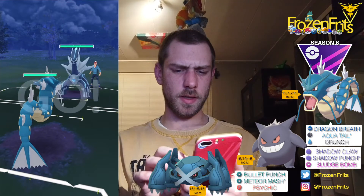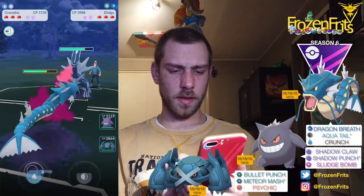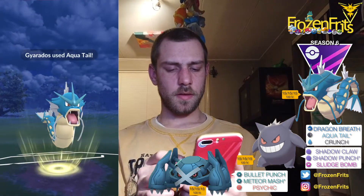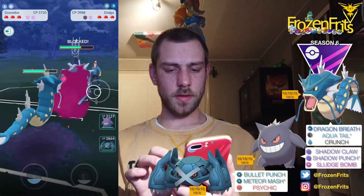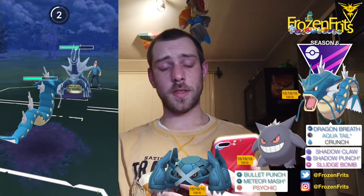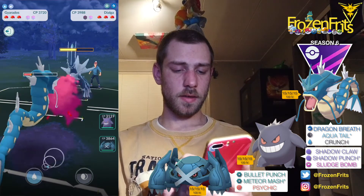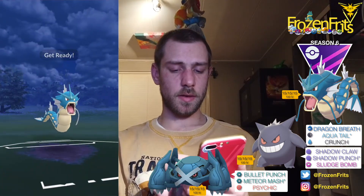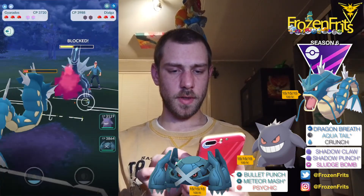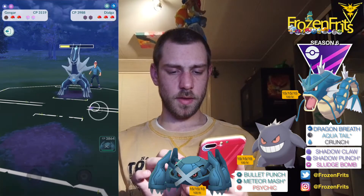Okay, we're gonna start off against the Dialga again, so I'm just gonna do the same thing. We're gonna take off an Aqua Tail — okay, he shields that. We're gonna take off an Ancient Power — I'm not gonna shield this. Okay, it was an Iron Head, and we're gonna take off an Aqua Tail again. And then I'm coming in with the Gengar.